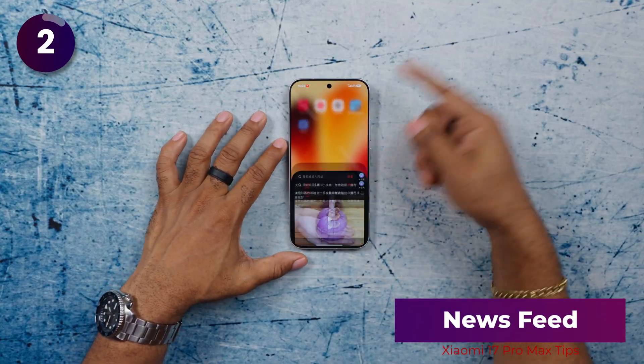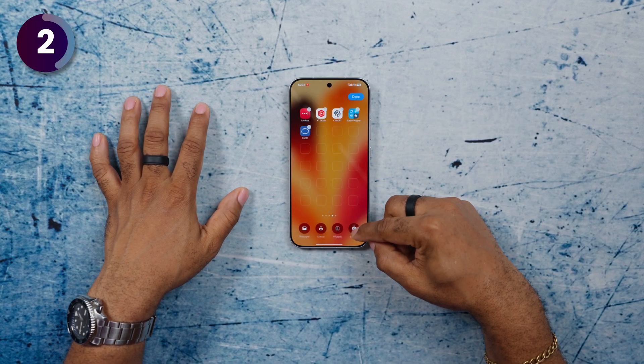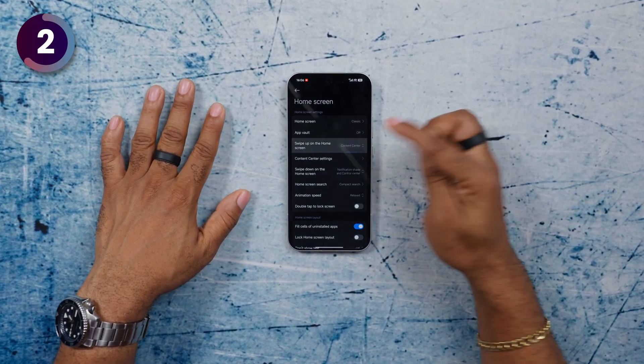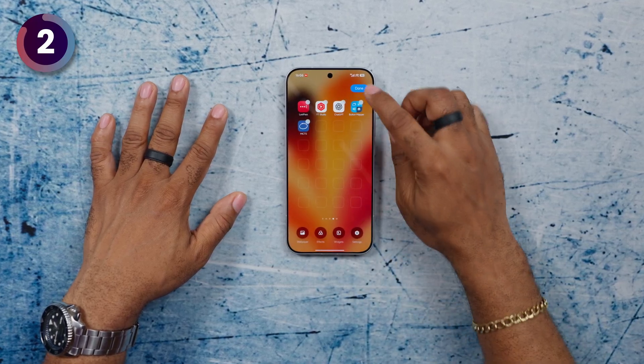When you swipe up from your home screen, you get a Chinese news feed. Here's how to disable it: tap and hold on your home screen, go into Settings, tap More, then tap on Swipe Up on the Home Screen for Content Center and turn it to None. You no longer have that showing up anymore.